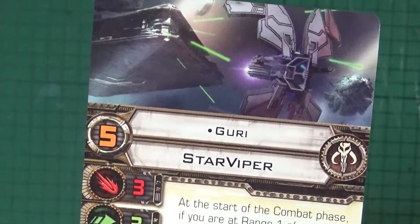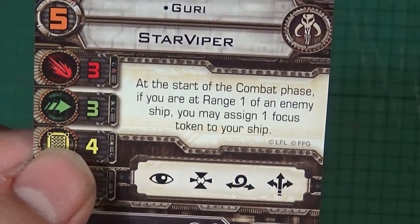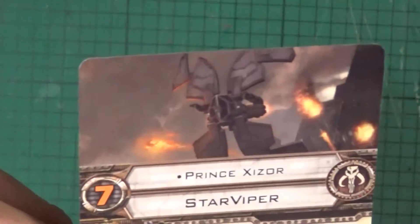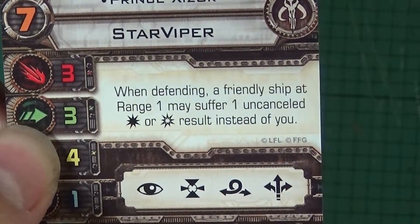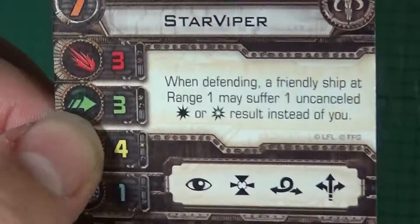Then we're on to the named pilots. We've got one called Guri — some nice artwork of her fleeing away from a Star Destroyer. Her ability: at the start of the combat phase, if you're at range 1 of an enemy ship, you may assign one focus token to your ship. That's really quite nice for an extra three points over the next highest generic pilot. Then we've got Prince Xizor, again with really lovely artwork. When defending, a friendly ship at range 1 may suffer one uncancelled hit or crit result instead of you. That's quite nice if you've got a ship you can use as a tank.